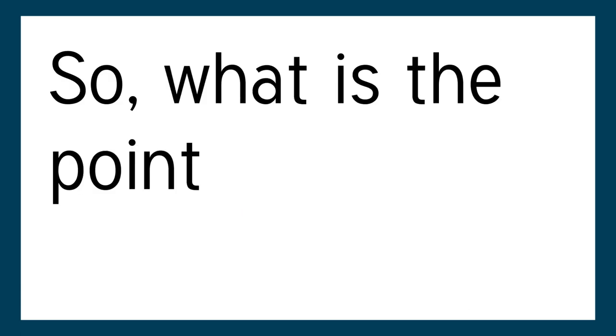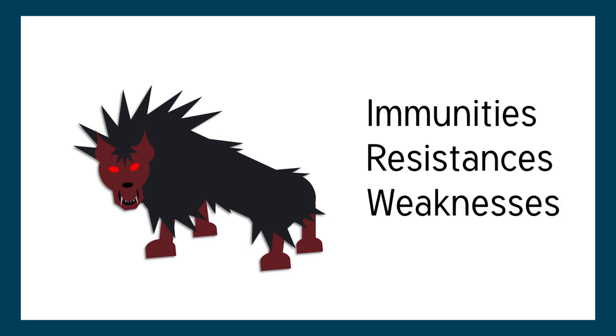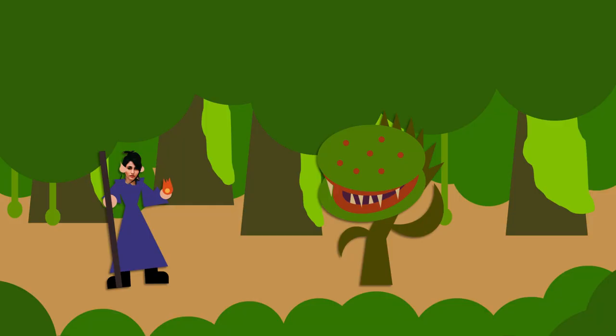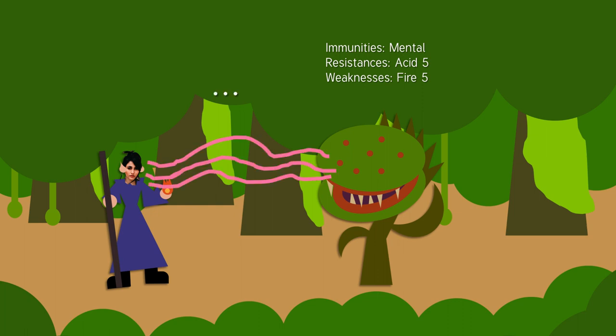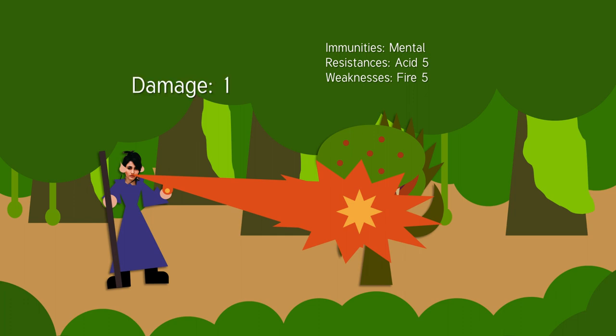So what is the point of a thaumaturge? In Pathfinder, many monsters have immunities, resistances, and weaknesses. For example, a snapping flytrap is immune to mental effects, is resistant to acid, but weak to fire. That means if you attack a snapping flytrap with a mental effect, nothing happens. If you attack with acid damage, the damage will be reduced by five. But if you attack with fire damage, the damage will be increased by five — so a fire attack that does one damage will do six damage to the snapping flytrap.